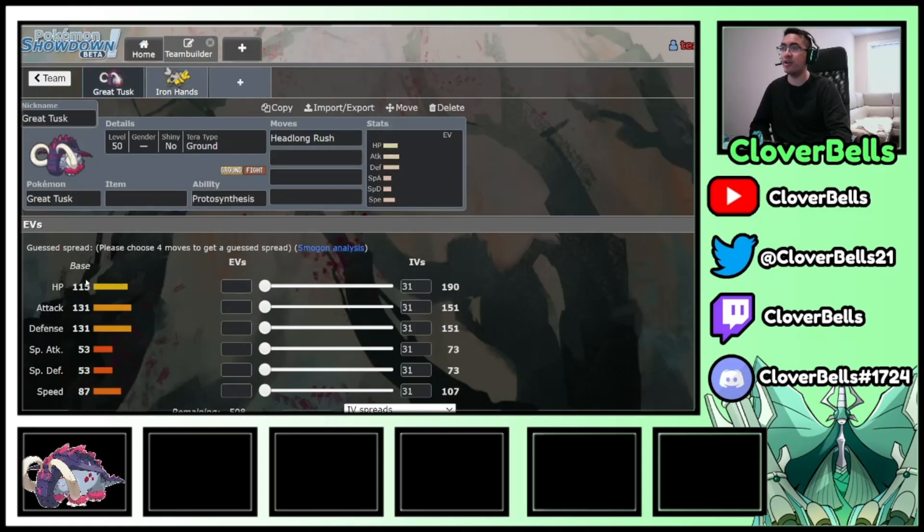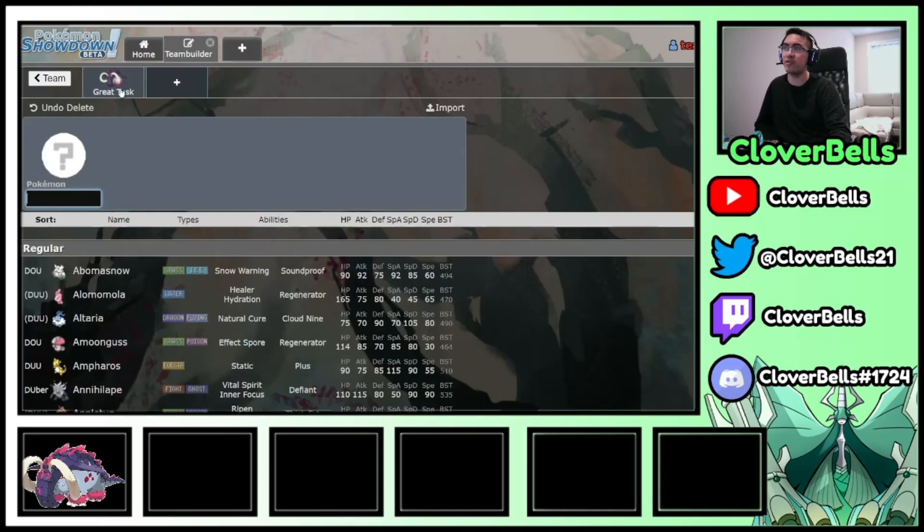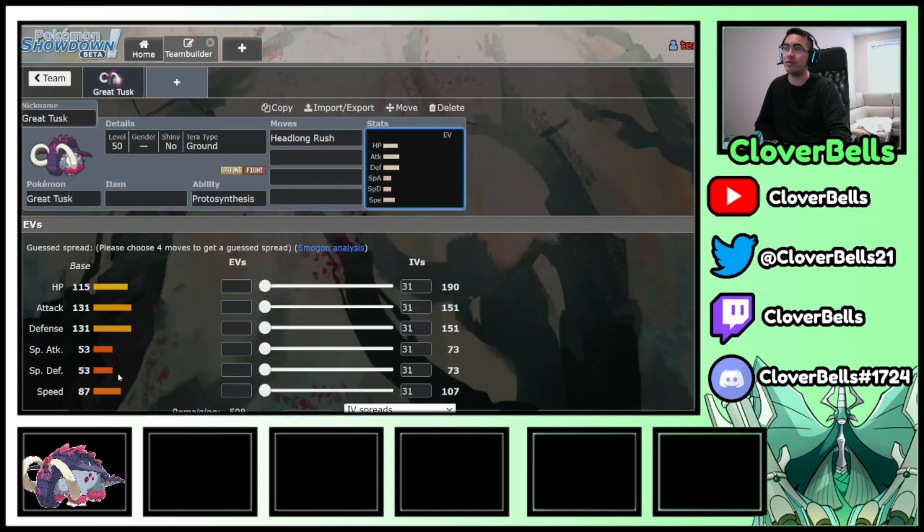Unlike Iron Hands which has pretty low speed, Great Tusk actually has respectable mid-tier speed at 87. This one can actually function in Tailwind, whereas Iron Hands — even if there is Tailwind — is still hard to outspeed things. With Great Tusk under Tailwind, because you have about 30 more speed, you can outspeed pretty much the meta without too much investment. So you have a good physical attacker that thrives in Tailwind.